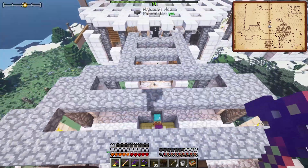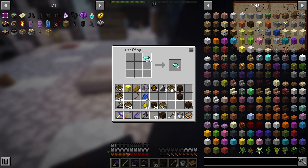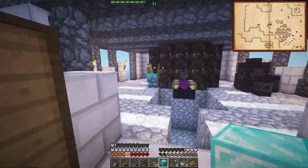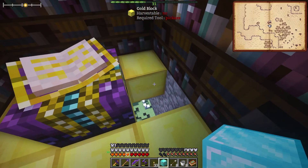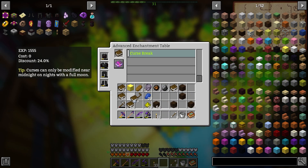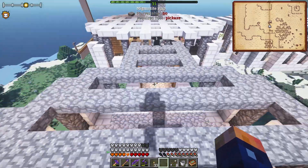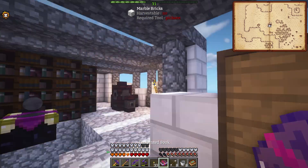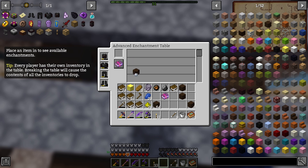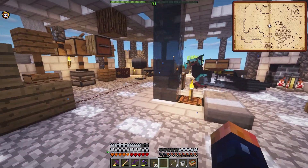Now that we have our experience, I kind of want to see how this goes. Let's use diamonds as the gems underneath — just make it fancy. We were at 24% discount — does this increase it more? It only said bookshelves, didn't say anything about gem blocks. Still 24% — it does not care. We also learned that books that are already enchanted cannot be enchanted further. But we can put silk touch easily on a pick now. This is definitely amazing — well guys, I hope you enjoyed today's episode!